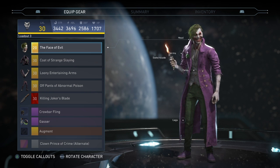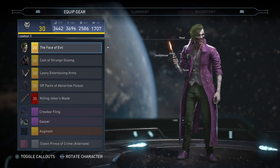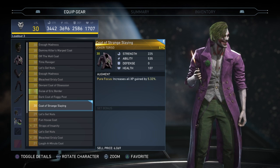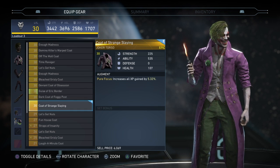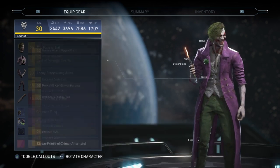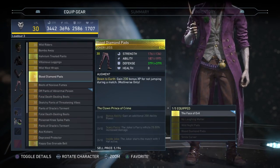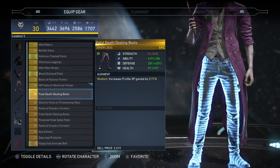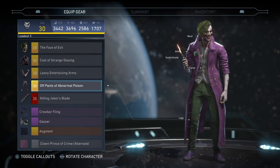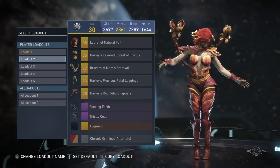For Joker, my favorite loadout would probably be this one. The only thing I'm missing — which I accidentally deleted — was the fedora that would make this custom-made set look as good as possible. Got one of his new gear pieces with a tie and shirt, just a cleaned-up, ready-for-a-date kind of Joker. Got some cool-looking pants — no bombs, no crazy stuff. Just a clean, nice-looking Joker. And I really do want that fedora back.